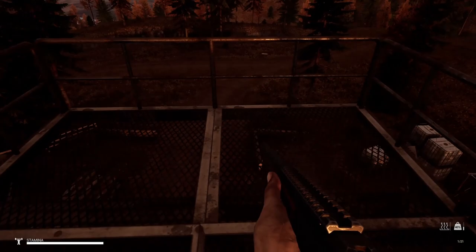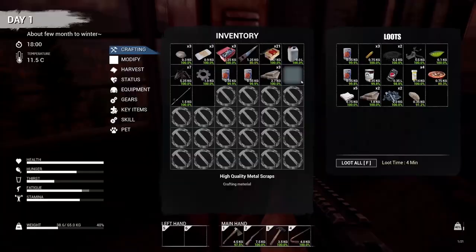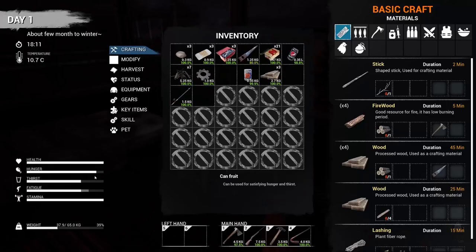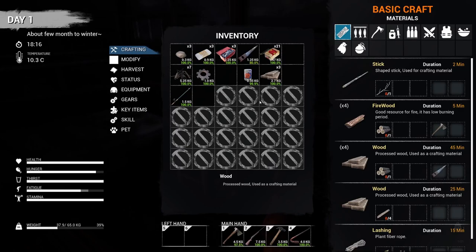It's getting pretty dark so let's head back to our cabin and sleep off the night. What I think I'll do is get my stats back up and then go to sleep, because your stuff definitely drains throughout the night. Let's eat this can of fruit and maybe drink that soda after. Stats are looking pretty good, so let's go ahead and go to sleep.